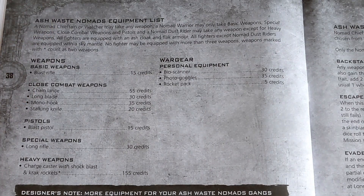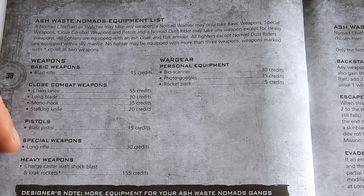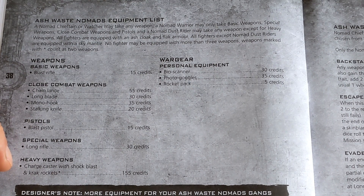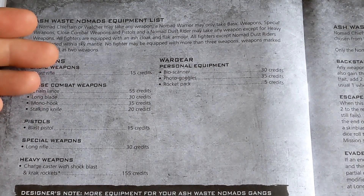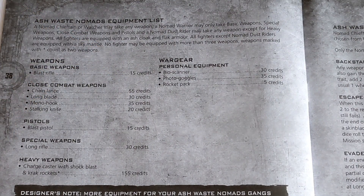Credit-wise, basic weapons: Blast Rifle at 15 credits. Close combat: Chain Lance at 55 credits, Long Blade at 30 credits, Mono Hook at 35 credits, Stalking Knife for 20 credits. Blast Pistol at 15 credits, Long Rifle at 30 credits. Heavy weapons: Charge Caster with Shock Blast and Crack Rockets at 155 credits — that sounds hard as nails. War Gear personal equipment: Bioscanner at 30 credits, Photo Goggles at 35 credits, or a Rocket Pack at 5 credits.